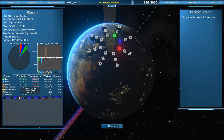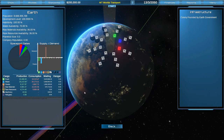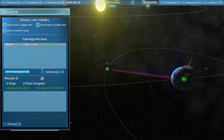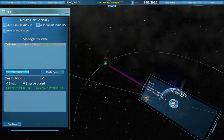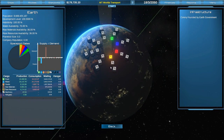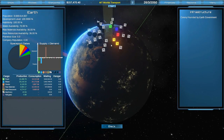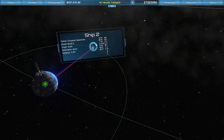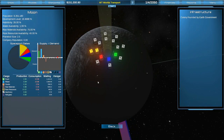You have colonists, business travelers, and tourists as passenger types. Let's set up a flight between Earth and the Moon. I'll create a route, rename it 'Earth Moon,' then add a stop. I can't do that yet because I don't have any gates on Earth, so I need to lease some. It'll cost $21,000 upfront and $1,000 a month — depending on how developed a planet is, that's how much you'll spend on gate leases. Let's get two gates on Earth and a couple on the Moon.